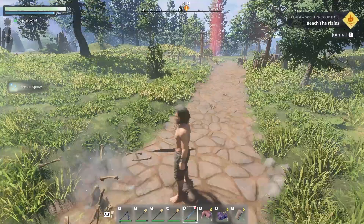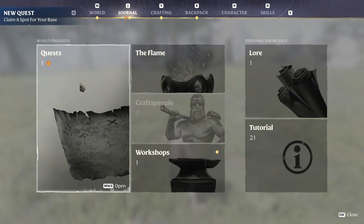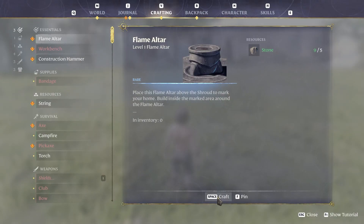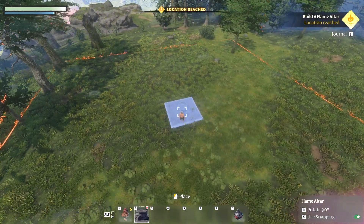They dropped shroud spores and some cloth. I've reached the designated location — now I need to make the flame altar. The flame altar will mark the spot for your base where you can later craft and build shelter. You don't have to place your altar in the plains — you can choose any above-shroud area. Going into the crafting menu to craft the flame altar, placing it on my hotbar.